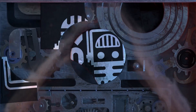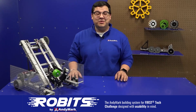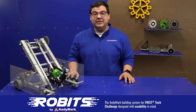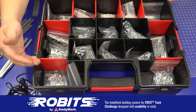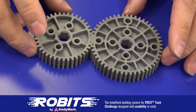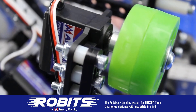This video on FUN is brought to you by viewers like you and also in partnership with the following. The new Robit system by Anymark can reduce complexity and enable robust builds. Parts align to a common one-half inch grid, simplifying construction and allowing alignment of both structure and motion components. Robits enables teams to always have the parts they need to complete a build.